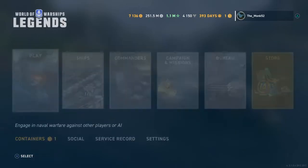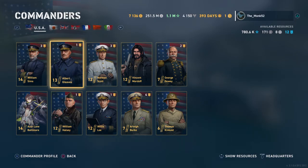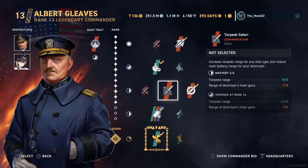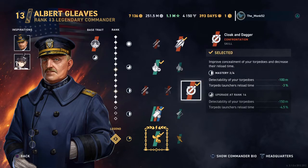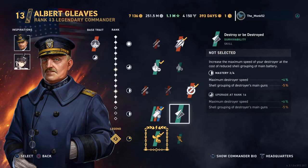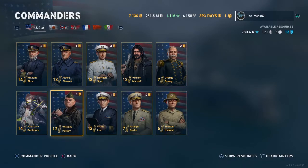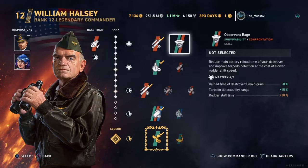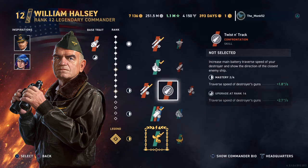Every nation has this. Let's go over quickly to the Americans who have a new commander. Subsurface venture, torpedo safari — Albert Gleaves here. Fragile threat: even more detectability reduction at the cost of your own health. Cloak and dagger, more torpedo focus skills. Destroyer be destroyed. And then we go over to a gunnery focus there — William Halsey. Observant rage: reducing your reload of your main guns. Mortar: giving you AP shell damage at the cost of more detectability. Twisting track, which is a very aggressive skill.